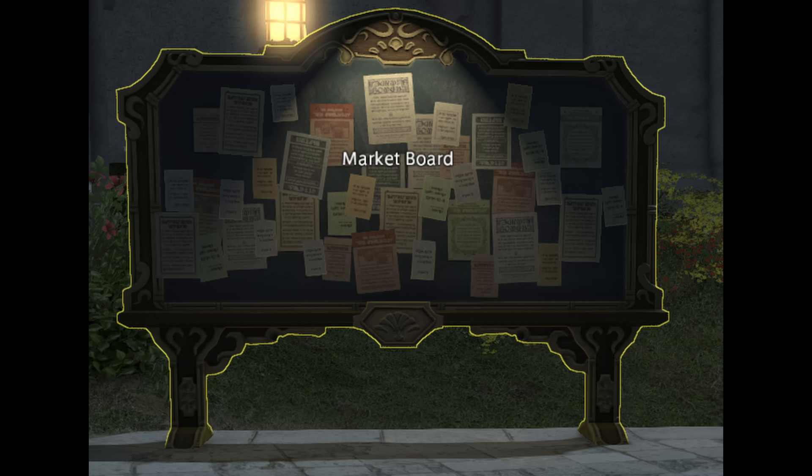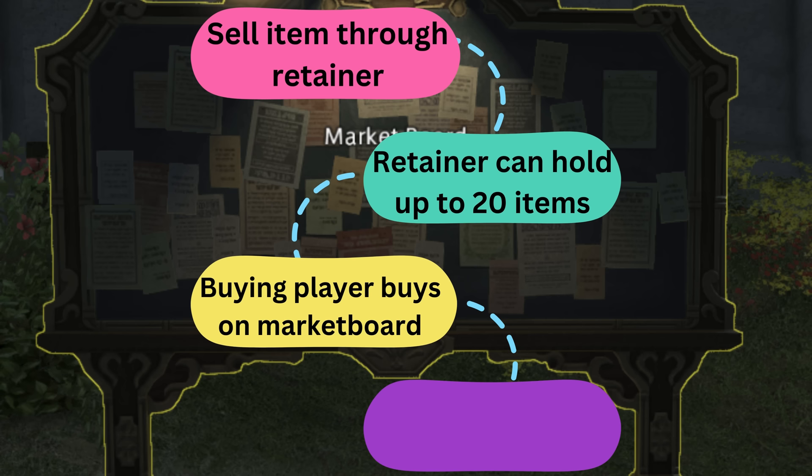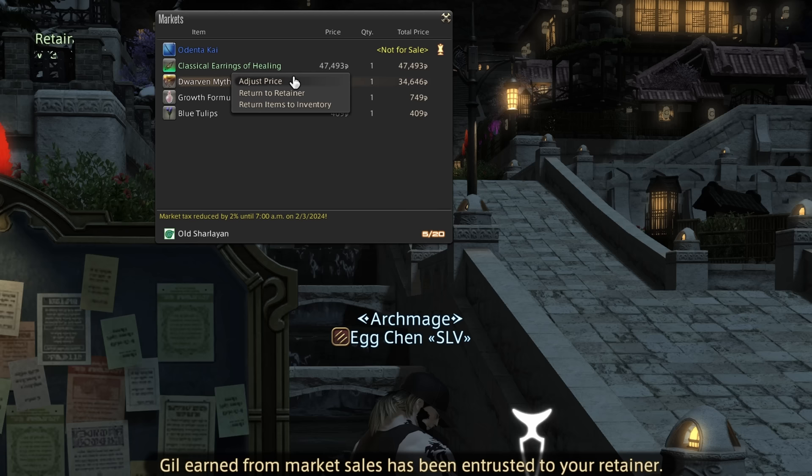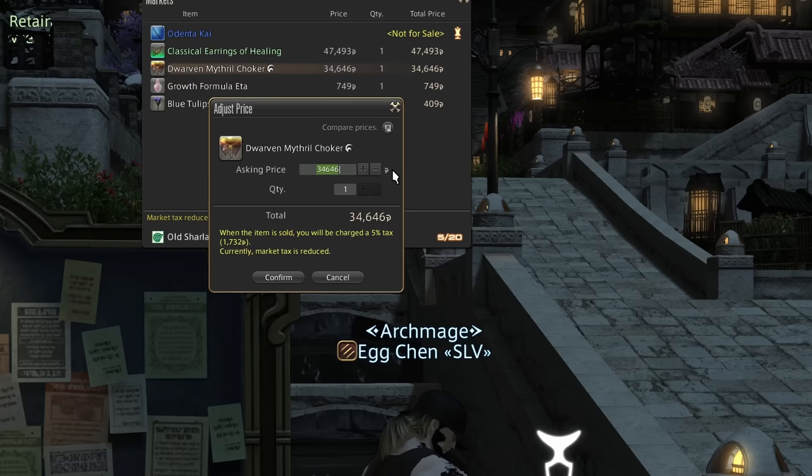The market board in Final Fantasy XIV is a decent system, and it works like this. You place an item on the market board through your retainer. Each retainer has a max of 20 items they can sell for you at once. Players wanting to purchase items go to the market board and typically always buy the lowest priced item. We compete by undercutting our competition by one Gil, because it essentially moves you to the top of the list at the cost of only one Gil. Items by default are listed from lowest to highest price.